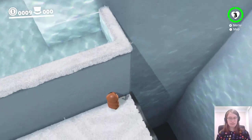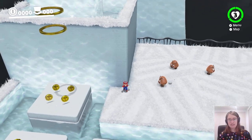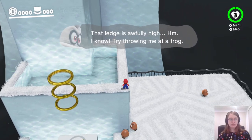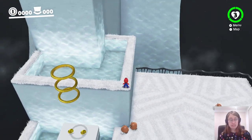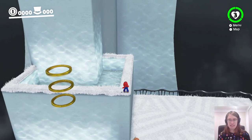Essentially you gotta do that, but without the bonking. It may take a few tries. Thankfully there is a checkpoint here inside Top Hat Tower, so we do not have to do the previous part again if we happen to mess up. Cappy wants to use a frog but there are no frogs - there's just Goombas. The Goombas will not help us. We can make a Goomba Tower, but we can't get the Goomba Tower onto this platform, so it won't give us any more height to get up there, which is what we actually need.